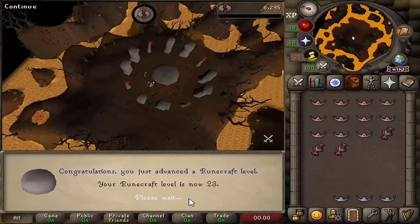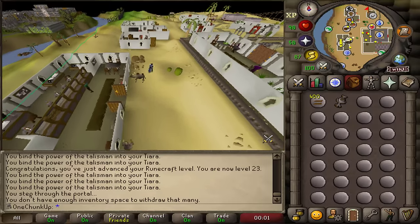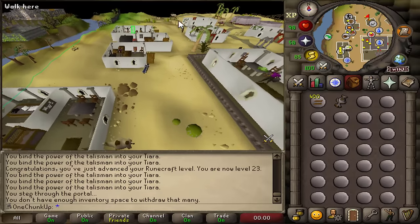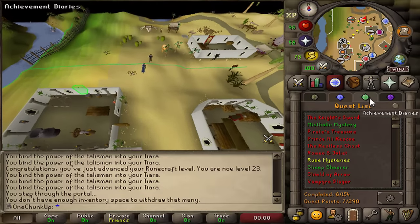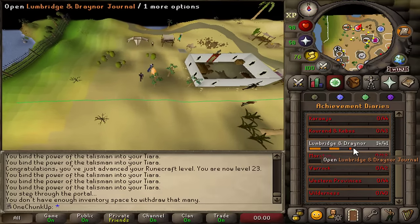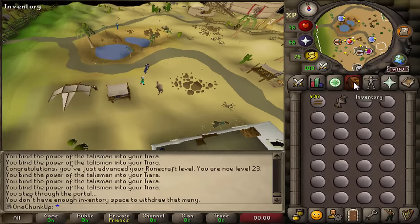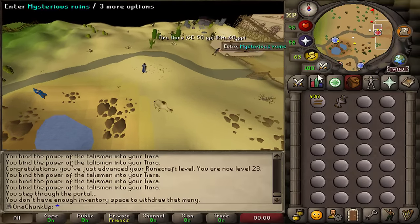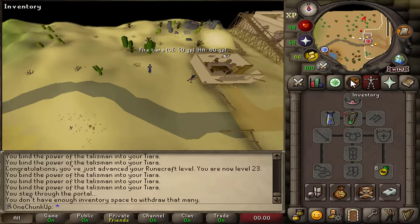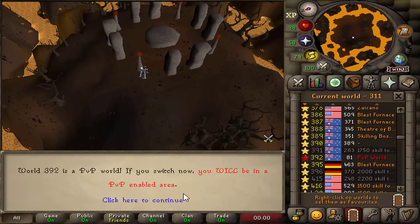We can now make lava runes, so let me show you what I'm planning to do. I've got my supplies set up, got my defense cape, and let me talk about Rune Mysteries — because I haven't completed it. Without it you can still runecraft, make tiaras, craft essence, and even in the diary it says it wrong — you don't need Rune Mysteries to complete that. You only need Rune Mysteries to use lamps on the scale and for the essence mine, but for everything else you don't need it.